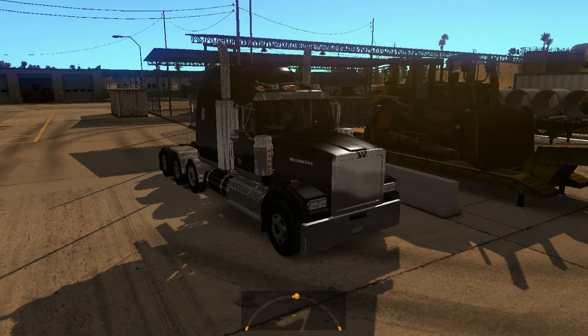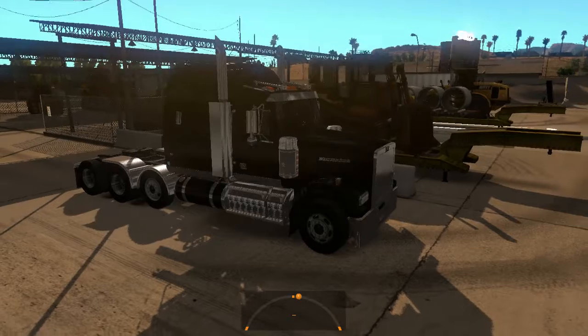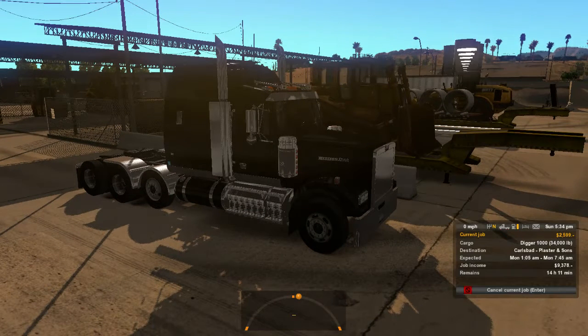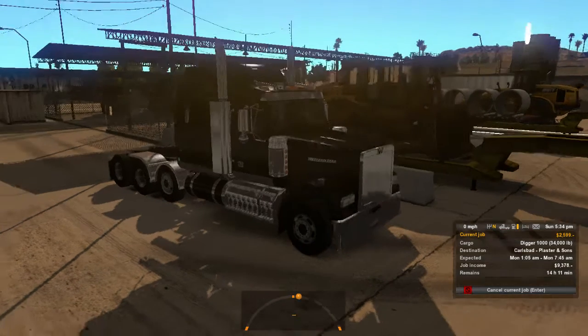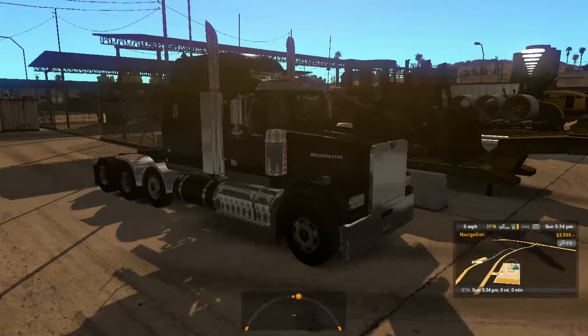Hi guys, Trucker57 here. I am back with another video and today we are inside American Truck Simulator for another ATS road trip. Today we are in the Western Star 4900 F8 and we will be taking a 34,000 pound digger to Plaster in Southern Carlsbad. We are currently in Phoenix, Arizona. So let's go ahead and get started.